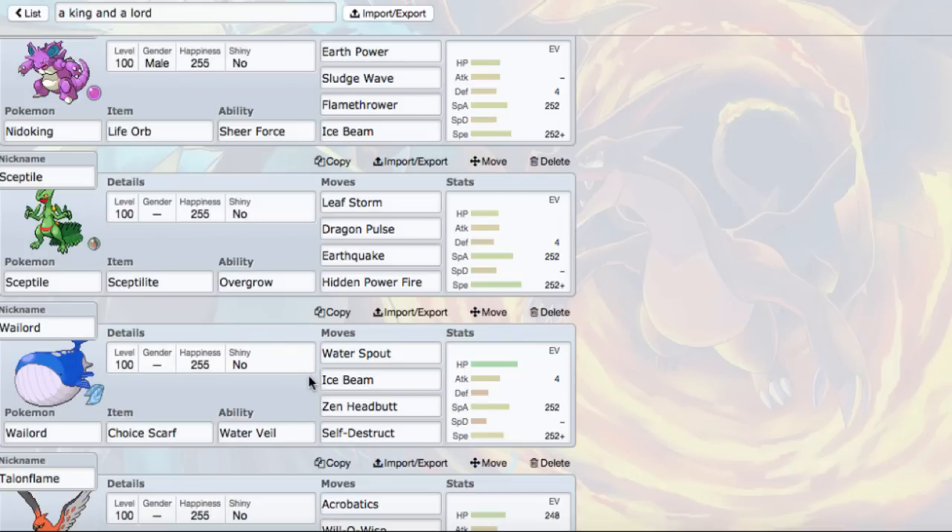Here's the Pokemon - this is a monstrosity - Wailord. Not bad, well actually it is pretty bad, but the comment did say use a scarf Wailord with Water Spout. I wanted to use that because I thought it'd be pretty fun. It's a whale of a lord! We do have some nice coverage moves: Zen Headbutt does about 30 to 40% to Keldeo, Ice Beam which knocks out Lando-T doing about 90 some percent to rocky helmet Chomp, and Self-Destruct for that fun last move slot.